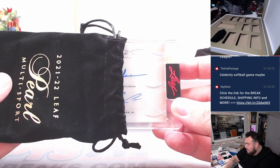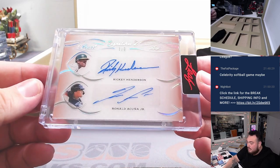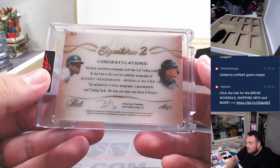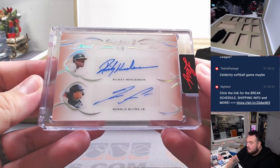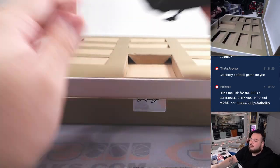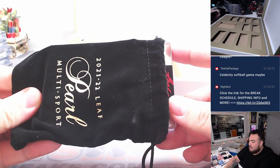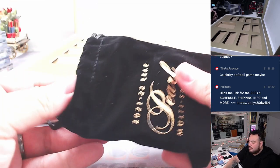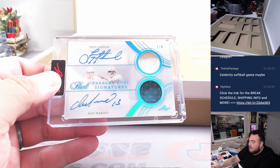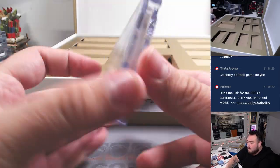Dual autograph — Ronald Acuna Jr. and Ricky Henderson, Pearl Signature 2s. That's a seven out of eight. Nice, nice. Let's end it off with a nice big banger here. Oh, what do we got here? We have a dual autograph and patches — Dan Marino and Troy Aikman, one out of six.